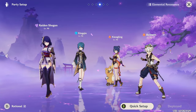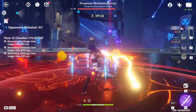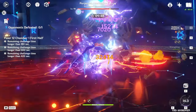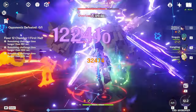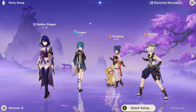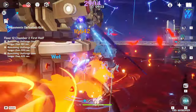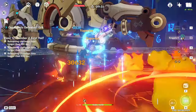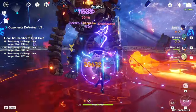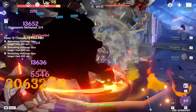The team that made me a Raiden Shogun believer is Raiden National. It uses the National Team core — Xingqiu, Xiangling, and Bennett — but instead of Chongyun or Sucrose, you use Raiden Shogun. This works really well because even though every character on this team has a high energy cost burst, Raiden handles the energy generation. Instead of spending time funneling particles to Xiangling, Raiden gives energy directly with her burst, letting you spend more time dealing damage.